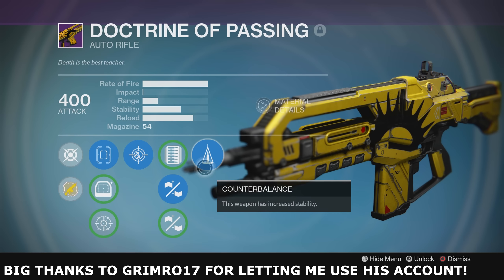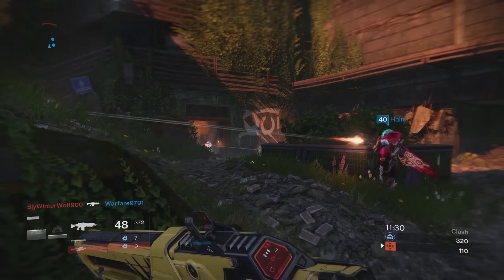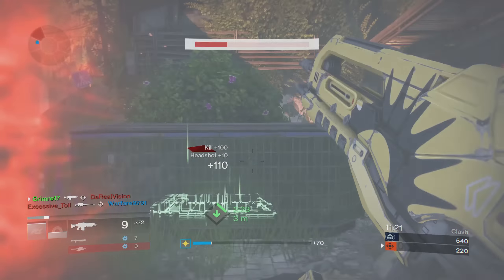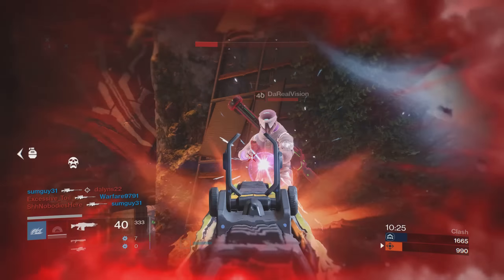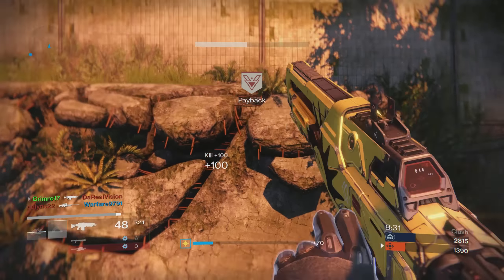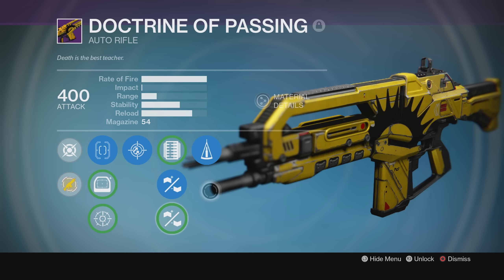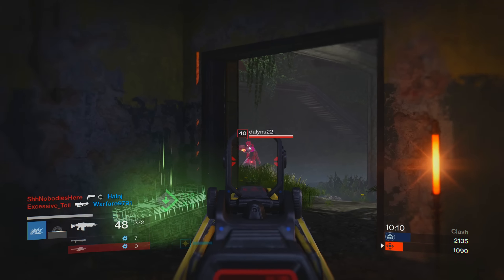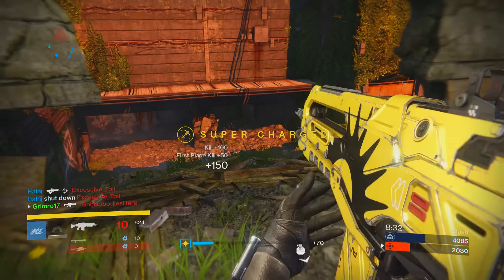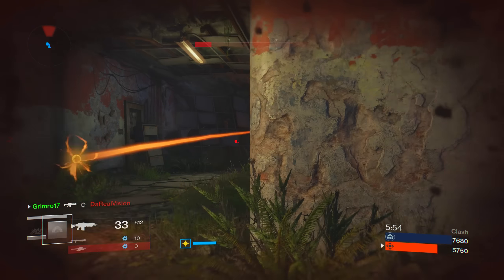Number 2: The Doctrine of Passing. You knew this one had to be on the list. The Doctrine of Passing was the gun to use in the Crucible for much of the Taken King, due to its dominant performance, fantastic perk roll capabilities, and an extremely competitive time to kill. The Doctrine is the Trials of Osiris Auto Rifle from the Taken King, and it featured one of, if not the best possibilities of perk combinations for fast rate of fire weapons in Destiny's entire history. The gun by design would always roll with Persistence, a fantastic accuracy-boosting perk, and if you were lucky enough to score Counterbalance alongside it, you had yourself a nigh-unmatchable laser beam in the Crucible.